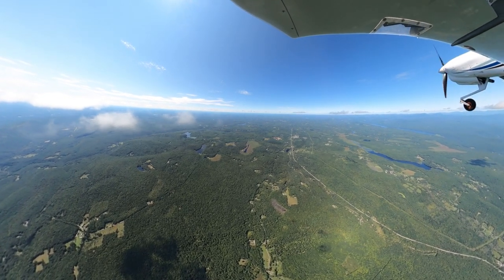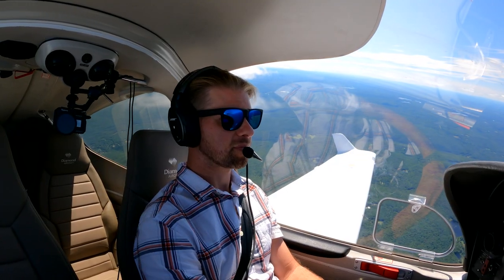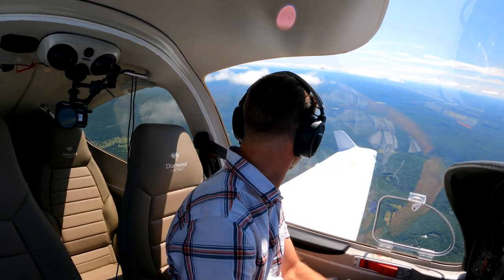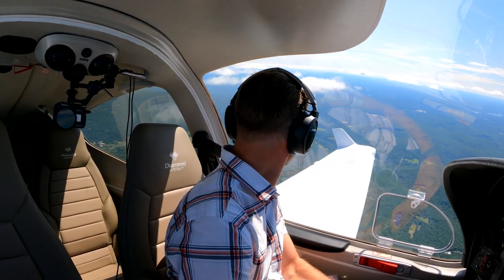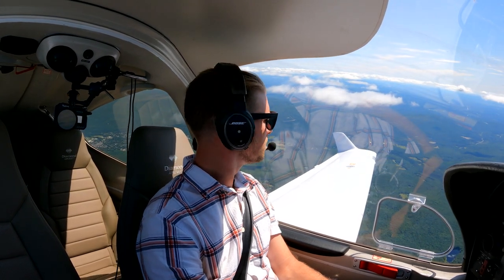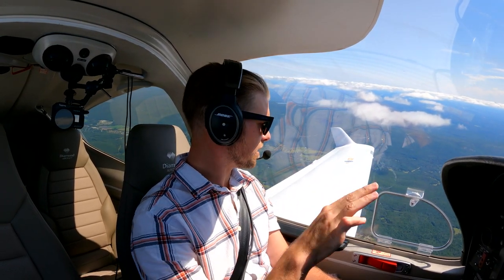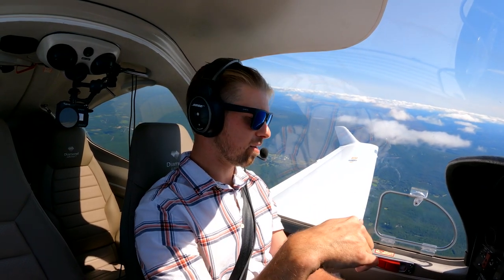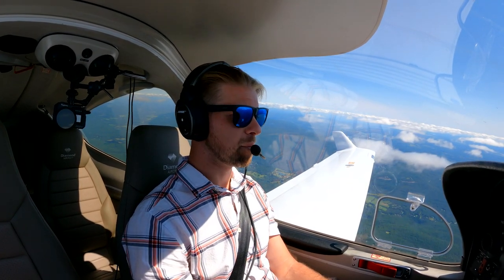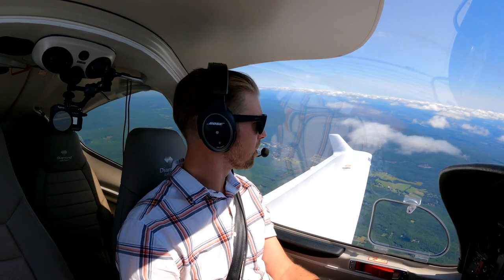Now I'll practice a spiral descent. I need to finish with 1,500 feet AGL. I need to get three turns around a point on the ground and adjust my bank so that my ground track is a circle — with wind you need to make an adjustment to stay over a point. The idea is: if you were in an emergency and needed to land, you pick a point on the ground and spiral over it, so you're not going to drift away.